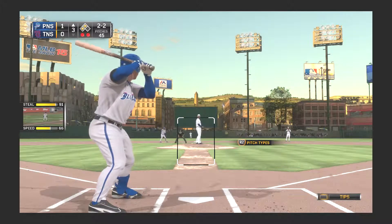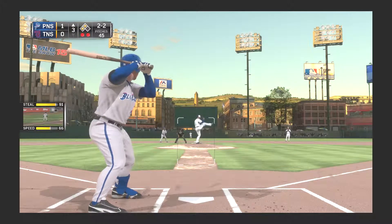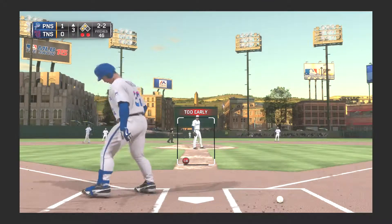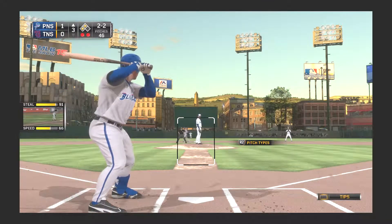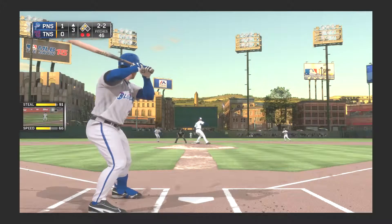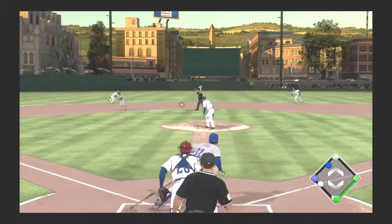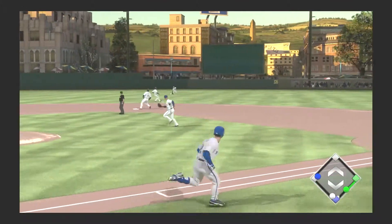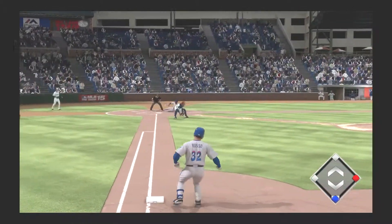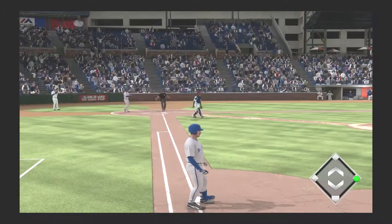It's 1-0 here in the top of the third. Al's going to wait for that pitch to deal, and he's going to foul that one off again as he's way early on the curveball — practically in the dirt. And he'll get a base hit right up the middle to center field. Those two runs will come around to score, and that's a base hit with two RBIs.